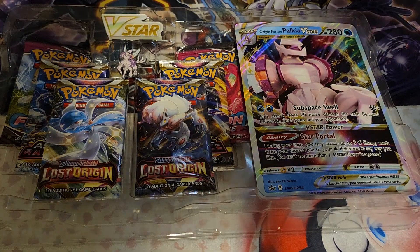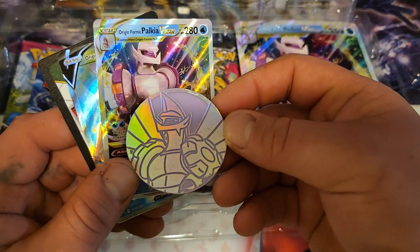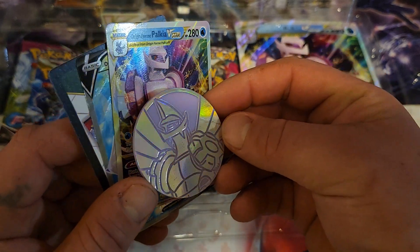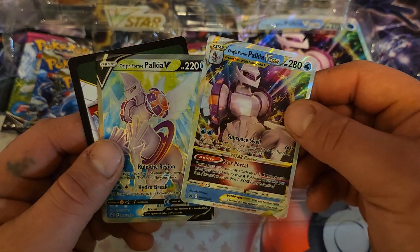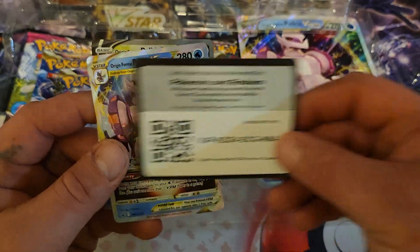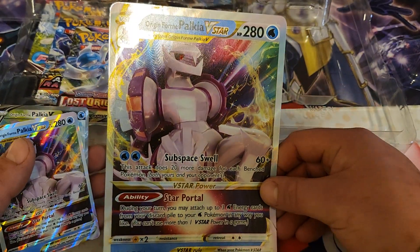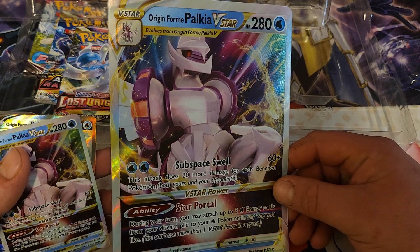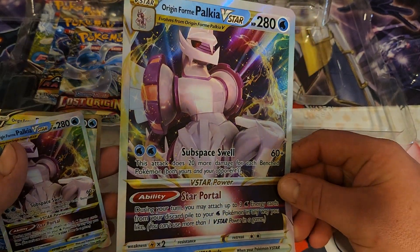I love these premium collections, these are so nice to open. You get your little coin — it's kind of scratched up. Then you get your origin form, two of them. Pretty cool that they're two different arts. There's your code card for the box, and let's not forget the giant card right here. This thing is beautiful. Out of all the V-Star boxes I've opened, I think this is probably the best looking one.